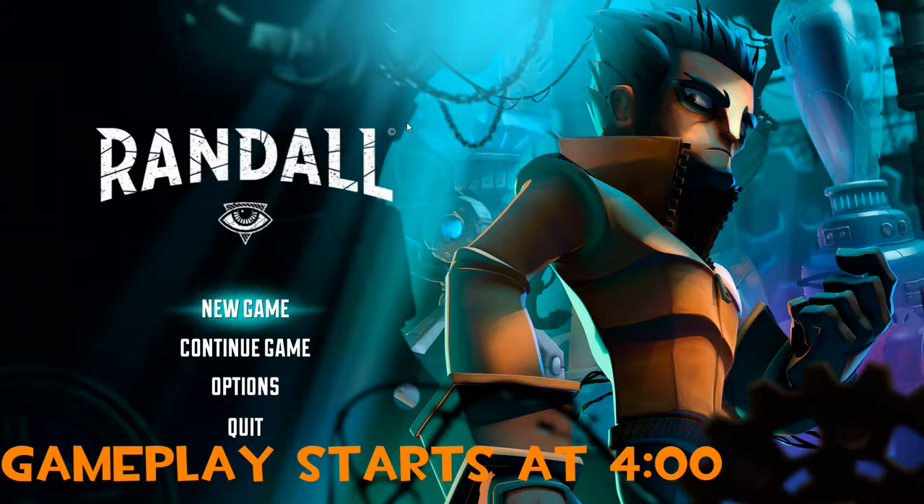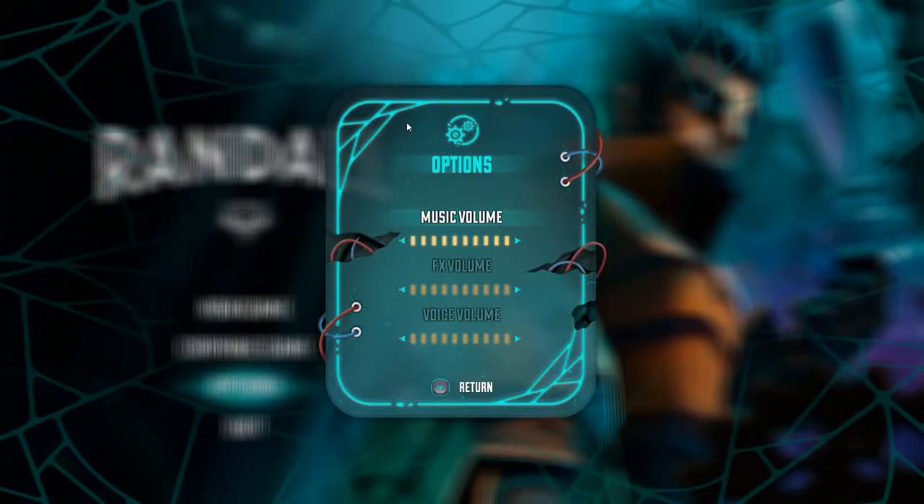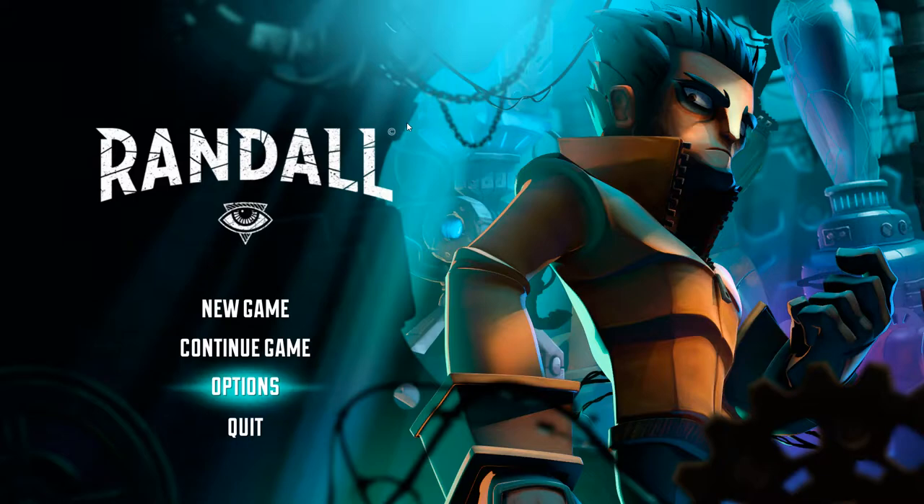Let's start with the options menu. We got our options here — not a lot. You have music FX volume and voice volume, so you got separate volume sliders. There are no graphic options yet. My opinion is that for platformers, most of them run fine and do not need a whole lot of performance, so you can get away with leaving out graphics options. But why is there no key binding option in the main menu?